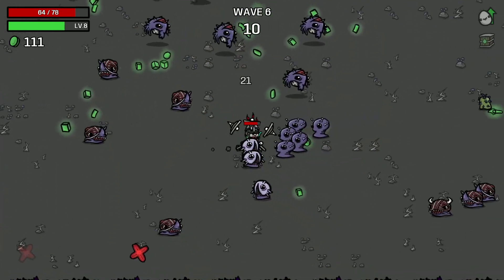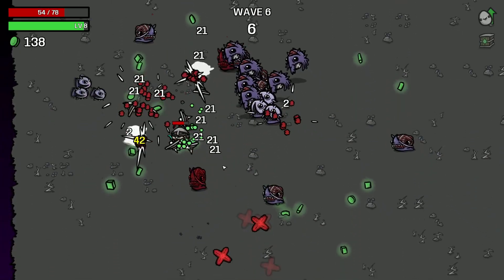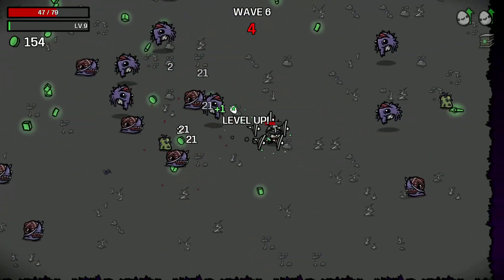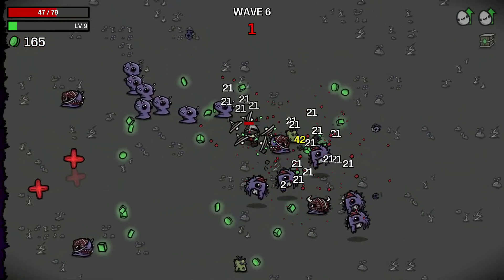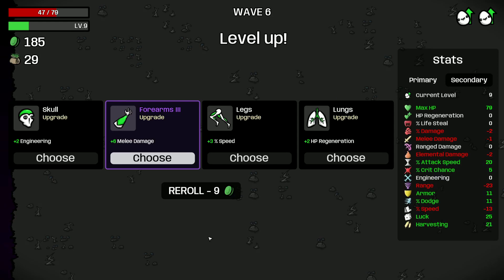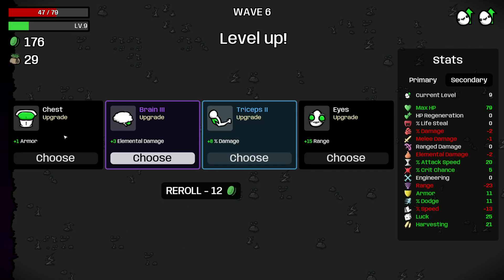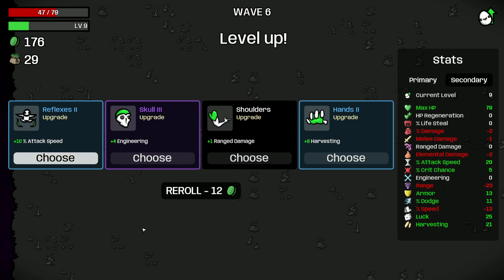The legendary crate doesn't heal you, the adrenaline doesn't heal you, torture — I don't think it heals you at all. So any item that gives healing is useless on this character, basically. Melee damage is usually good but on this weapon it's not. Let's grab more armor.